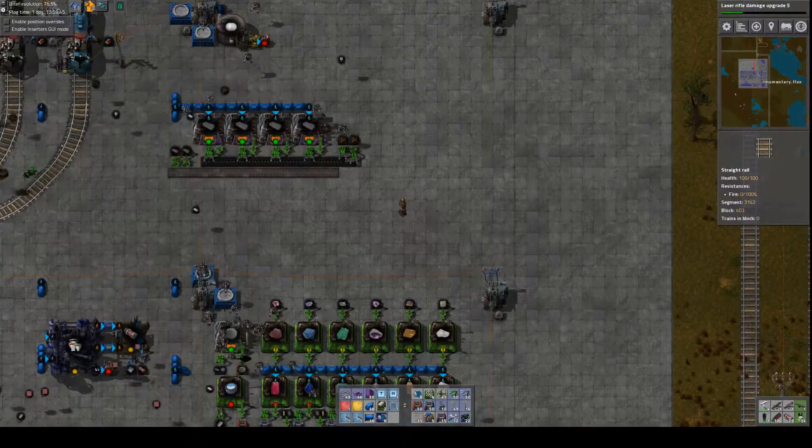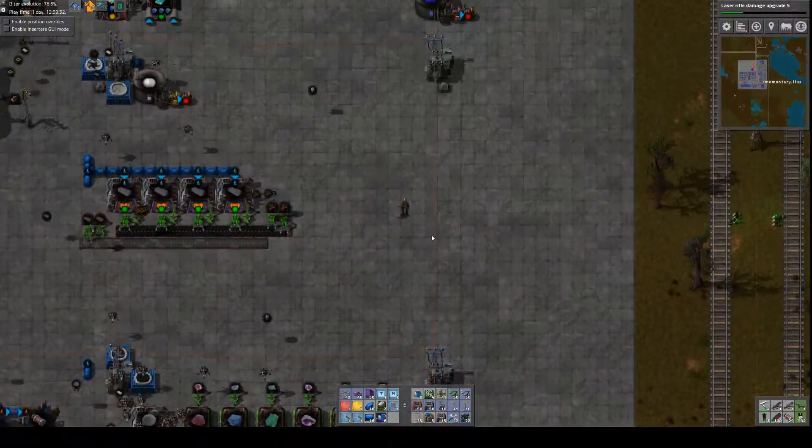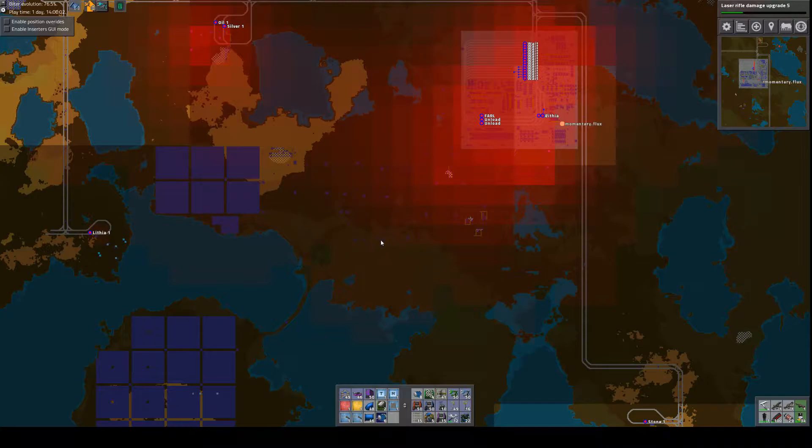I'm going to look at my list and pull up the map. What I want to do in the next episode is go over to my old factory area and reorganize it. I want to make some Mark 4 roboports and map out a logistics and construction area. I'm planning on converting this entire area to upgraded solar — these are the Mark 1 large solar panels and high-capacity accumulators, but now that I have gems, circuit cards, and everything needed for better solar...